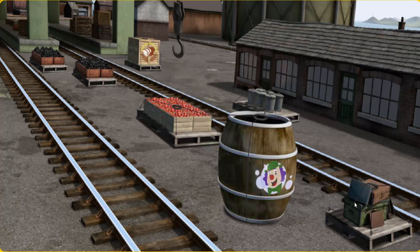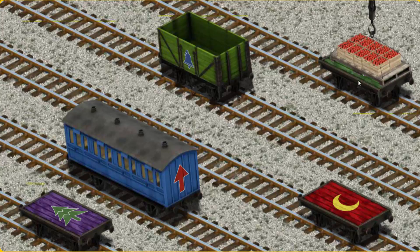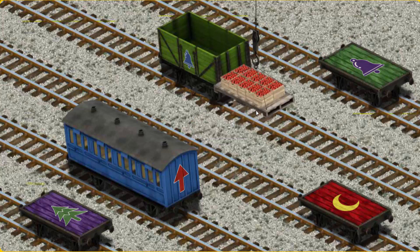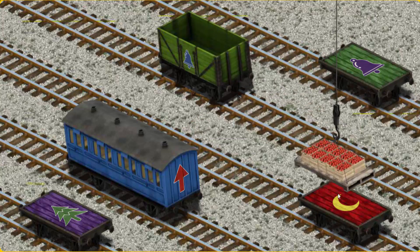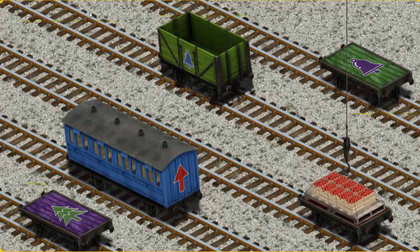Try again. You found them! Let's lift and load. Now the cargo must be loaded. Show Cranky where the red flatbed with a yellow moon is. That's it!